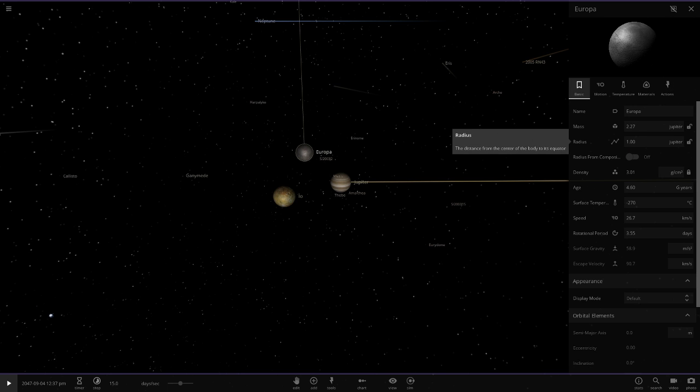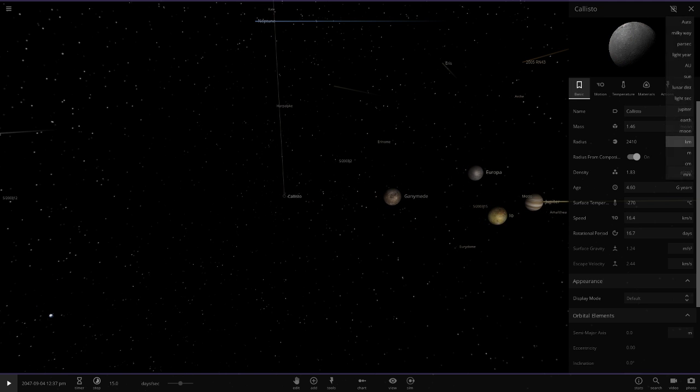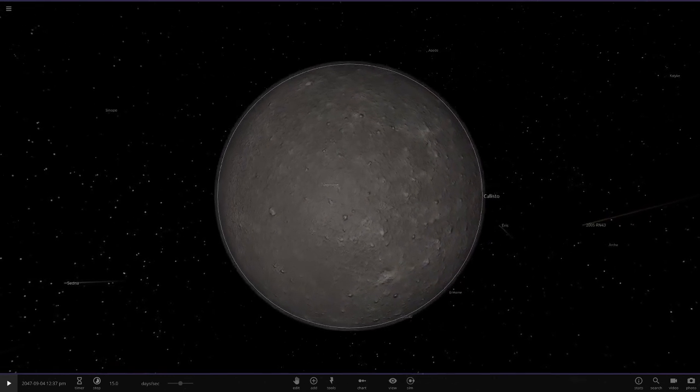This is going to get mad. Ganymede — it's the largest moon in the solar system — let's do one Jupiter. Oh my, it's got more mass than Jupiter. Jupiter may not survive this. And then we've got Callisto — let's make this guy one Jupiter as well. All right, here we are. Damn, this is insane.